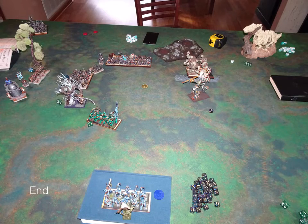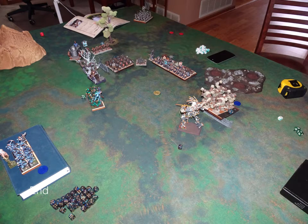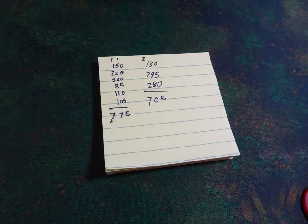Just a couple of overview shots — you can see a funny ring around the center, nobody fully committing to it but everybody hanging out nearby. I tally up the score on paper and it ends up being a tie: the Dwarves have 775 points wholly within 12 inches of the token, and the Elves have 705 points. All she had to do was walk three things in and tie — so that was pretty good.